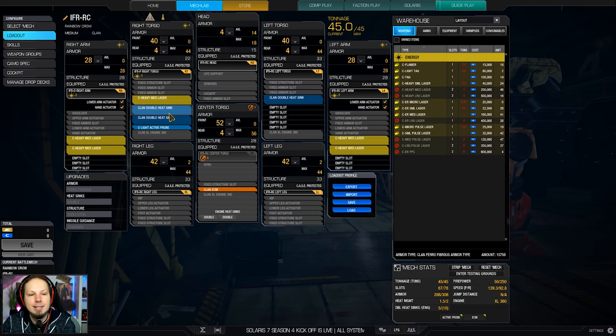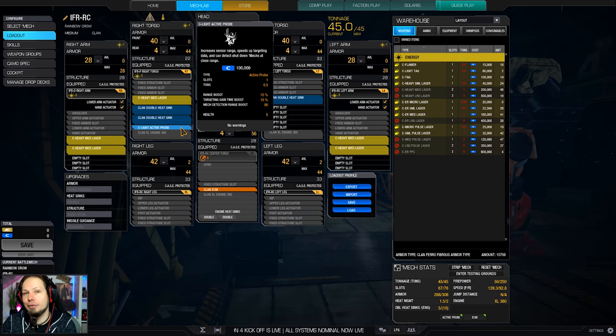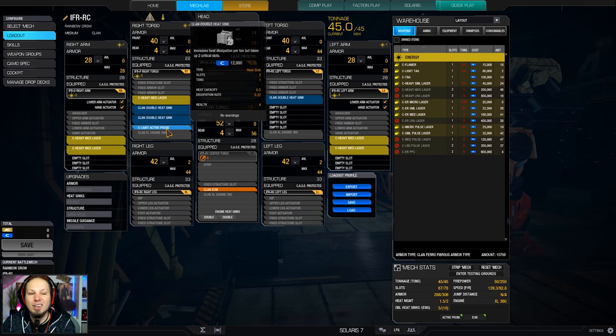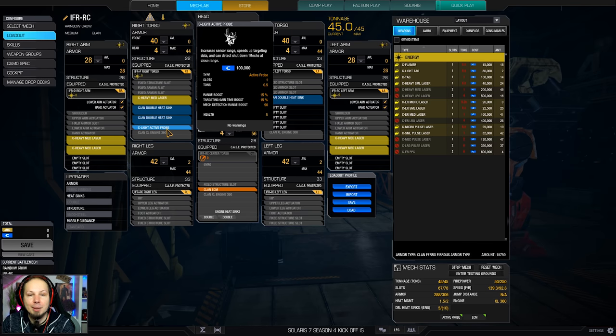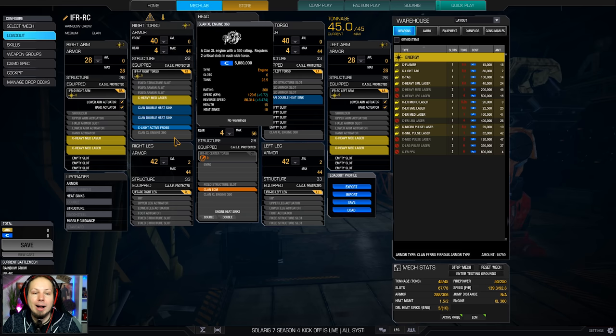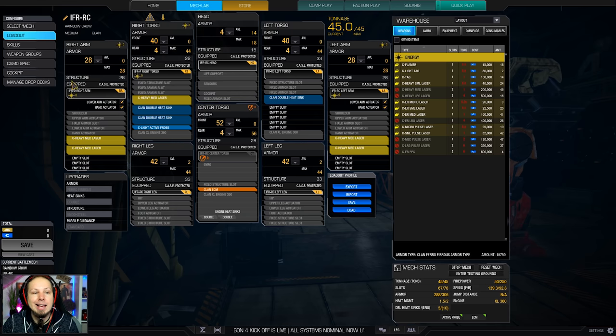We also have three double heat sinks and a clan light active probe here. The clan light active probe I only have because I had some spare weight. It gives you some targeting range and targeting time boost, nothing more than that. It's nice to have — if you don't like it, drop it, get some more armor on the legs and on the head. I've just dropped that down so that I could invest into half a ton of equipment here.